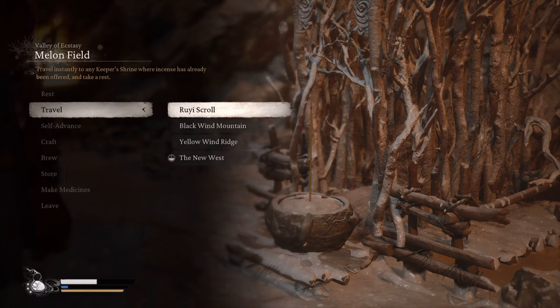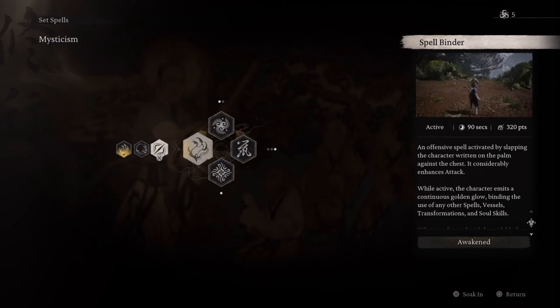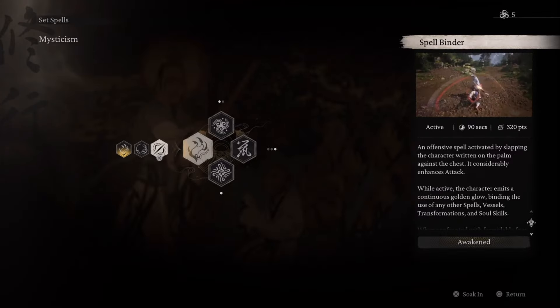Just like the name suggests, the Spellbinder spell does exactly that — it binds all your other spells, making them impossible to use, while significantly enhancing all your attacks.